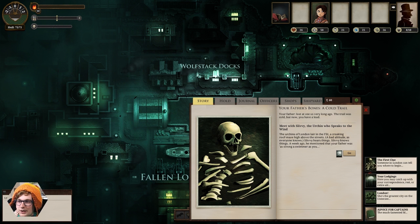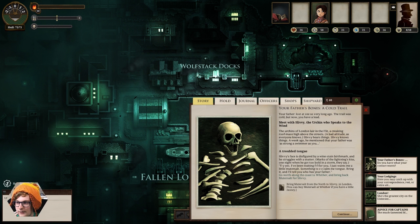Slivy hears things. Slivy knows things. A week ago he mentioned your father was as strong a swimmer as you. Slivy's face is disfigured by a wine-stained birthmark, and he struggles with a stutter — marks of the lightning's kiss one night when he got too bold in a storm, they say. 'Yes, I've been waiting for you. I just want me a little muter salt, something to calm me tongue. Bring it, and I'll tell you who has your father.' And that's our first quest — go north along the coast to Wither and bring back muter salt for Slivy. I'm guessing that's some kind of drug.